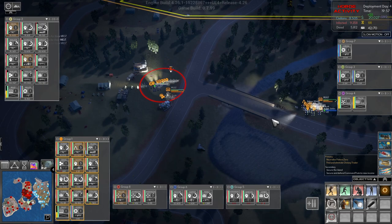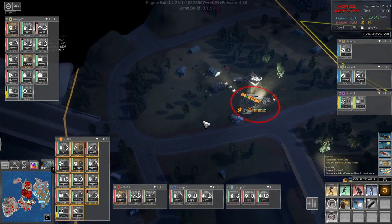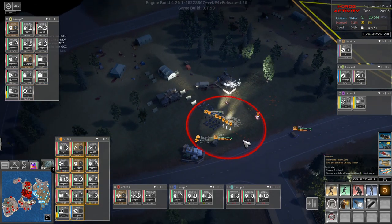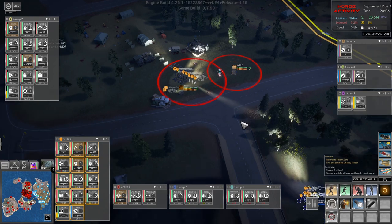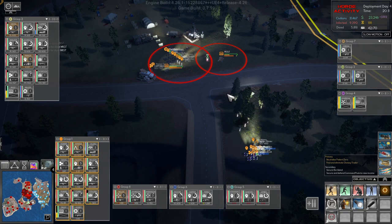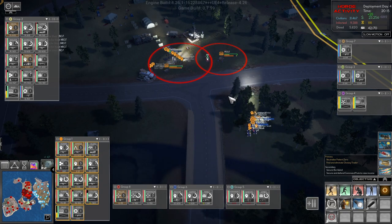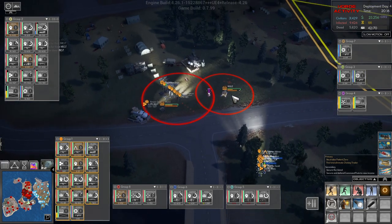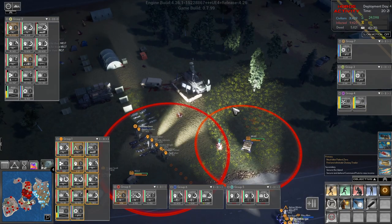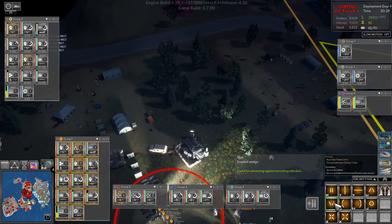Group one, move out — everyone is fine. Group two, everyone is mostly fine. Now the mule is really nice because it's basically a rolling ammo crate, which I like — which I really really like.